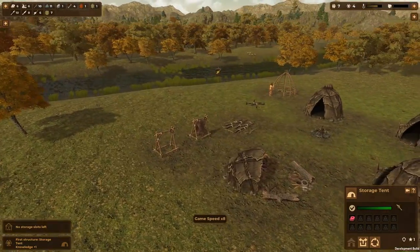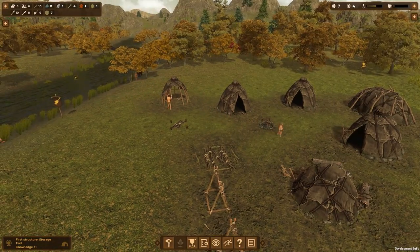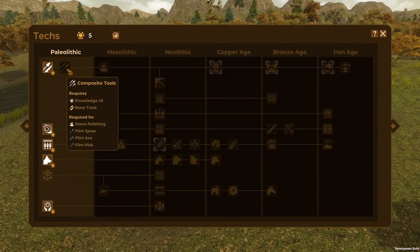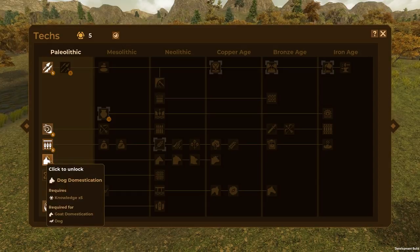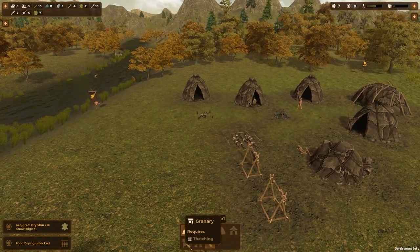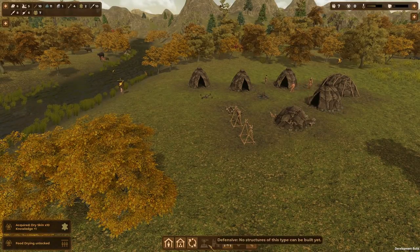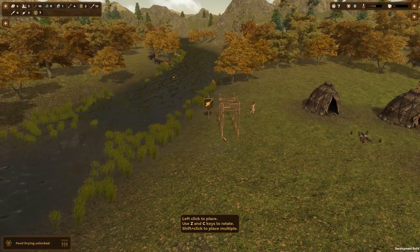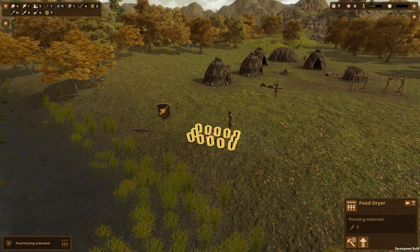We have a storage tent — they're going to store some food in there. Conditions going down, so there is a condition mechanic to the game. Another hut's going up — we need a log for that, we can't build that yet. We now have 5 knowledge. So composite tools require bone knowledge, spirituality, fish drying. Let's go fish drying — we're living off a lot of fish right now. So if you've leveled up: looking for fish drying — production, food dryer.